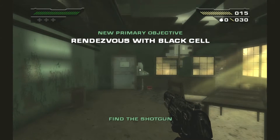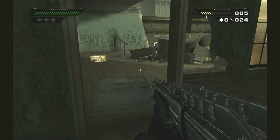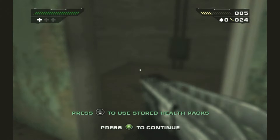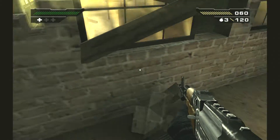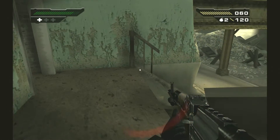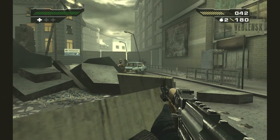Veblensk city street, 07:36 hours. Find the shotgun — here's said shotgun. Looks like I can't aim down sights. I can carry two different weapons — okay, nice. Grenades picked up. Let's swap the pistol for this. So I can't aim down sights, I guess — oh, wait, I can? Okay.